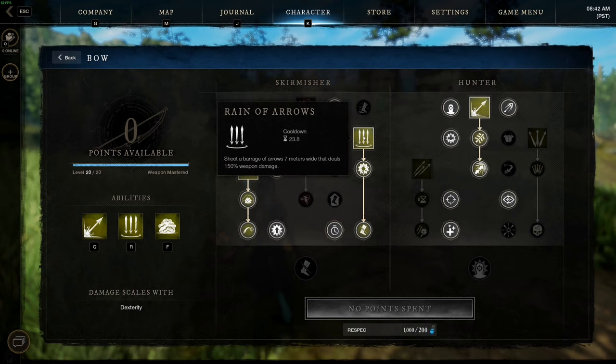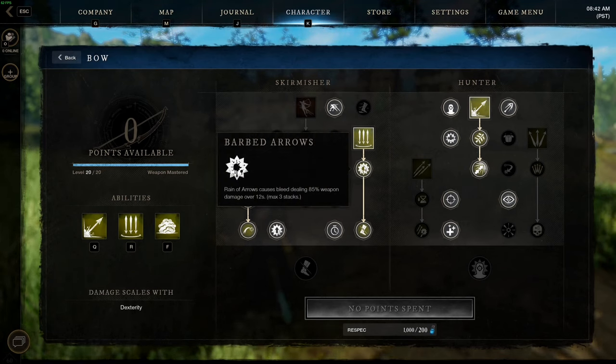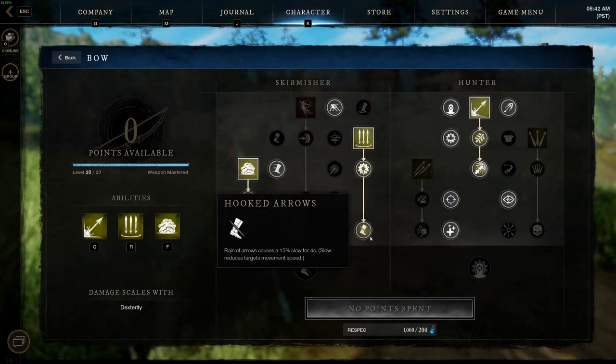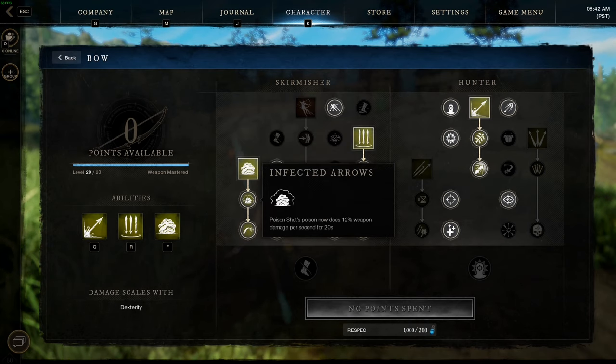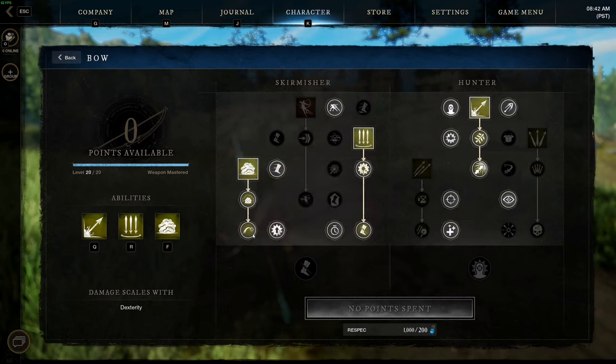The first ability I want to mention is Reign of Arrows. This shoots a barrage of arrows in a 7-meter cone that deals 150% of your weapon damage. Further down the tree, you can cause a bleed which deals 85% weapon damage and stacks up to 3 times, which is amazing. And finally, if they are hit by Reign of Arrows, it causes a 15% slow for 4 seconds. Moving into Poison Shot, this leaves a lingering poison cloud within an area — if enemies enter that cloud, they take 10% weapon damage per tick for the next 20 seconds, which is honestly amazing. When upgraded, it goes up to 12% weapon damage for 20 seconds.